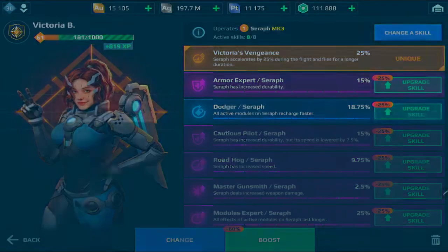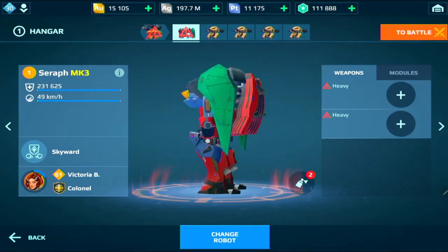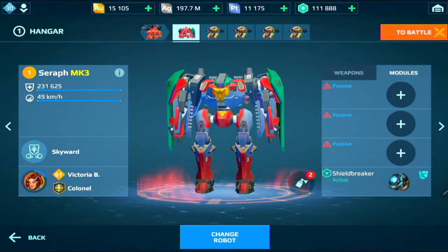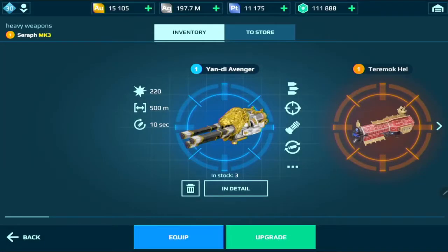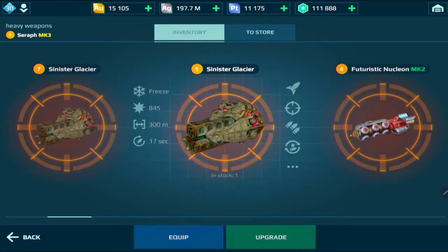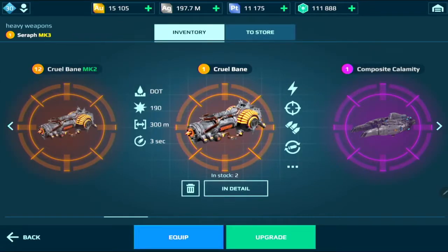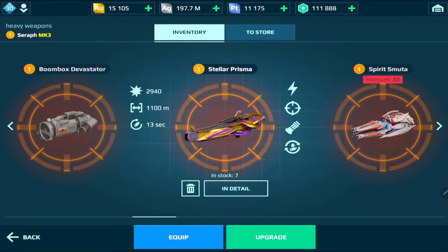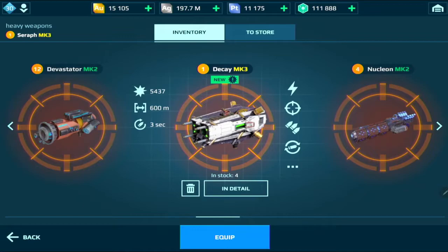Hello everyone. In this video we will be looking at the Seraph, and I will be explaining what pilot I prefer running, the best weapons, and the best modules to use alongside the active module. The one thing that I love about this robot is the DK weapons. If you put on two DK weapons with the shield breaker, a repair amplifier, and two nuclear amplifiers, it can be devastating to the enemy team — that is one of the best builds I love to use.